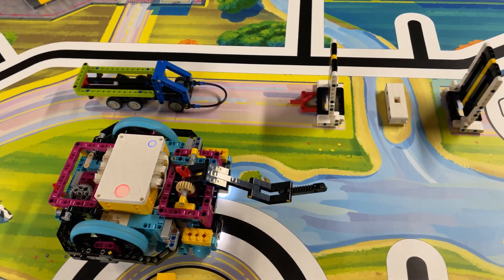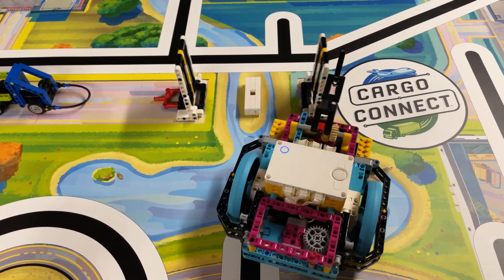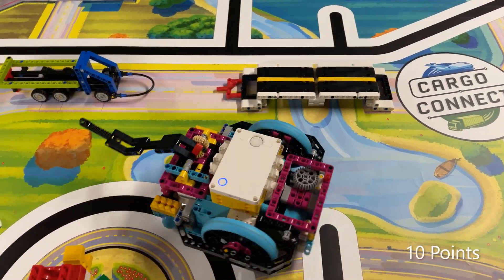The robot then raises its attachment in order to not bump the other bridge deck, positions itself to the left of the western bridge deck, lowers the attachment again, and turns to the right to knock down the other bridge deck.